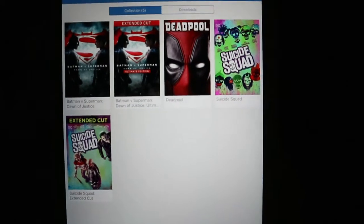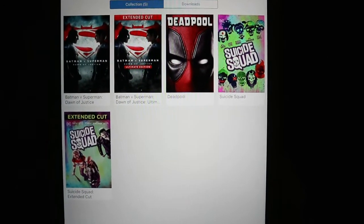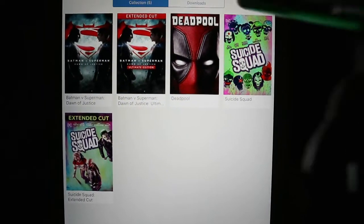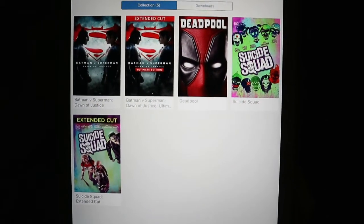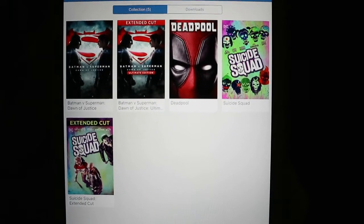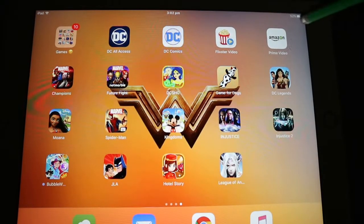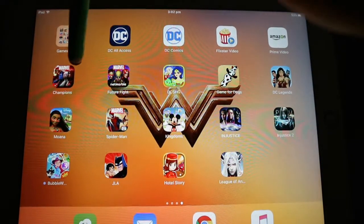Flixster is basically where when you buy a Blu-ray, they give you a code and you can download the film onto your phone or iPad. These are the ones I have at the moment: Batman vs Superman, Deadpool, and Suicide Squad. It's good for a long plane journey. I also have Amazon Prime Video.